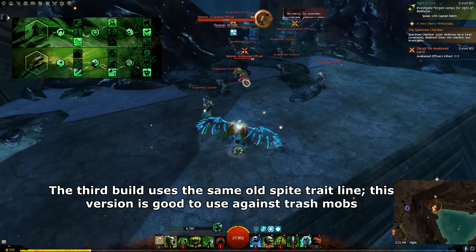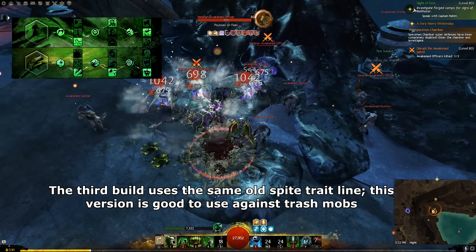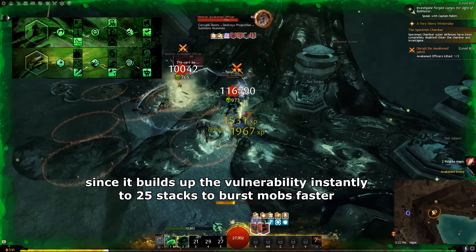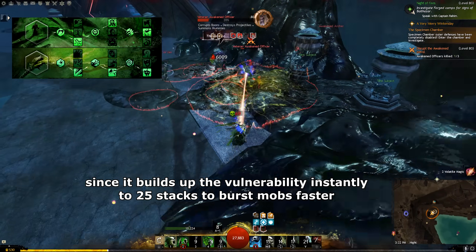The third build uses the same old Spite trait line. This version is good to use against trash mobs since it builds up vulnerability instantly to 25 stacks to burst mobs faster.